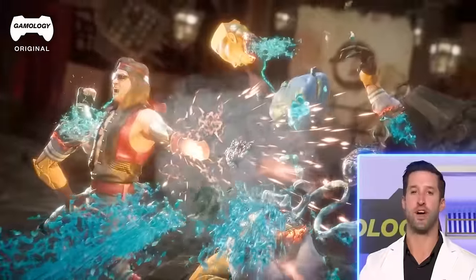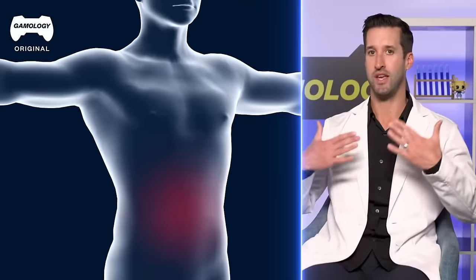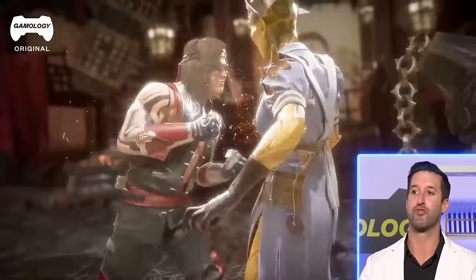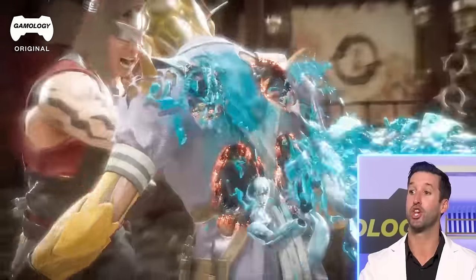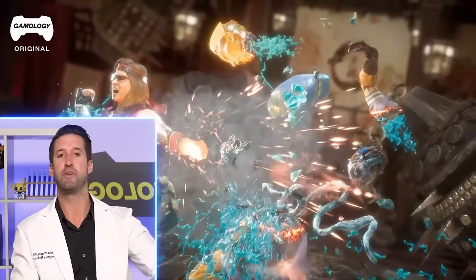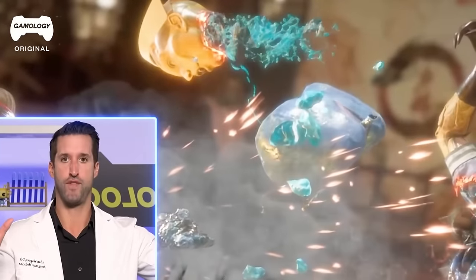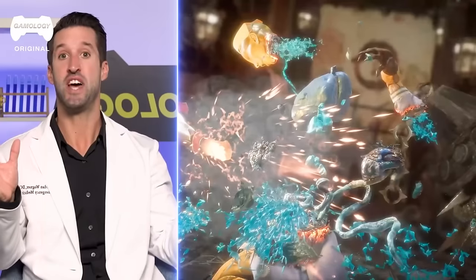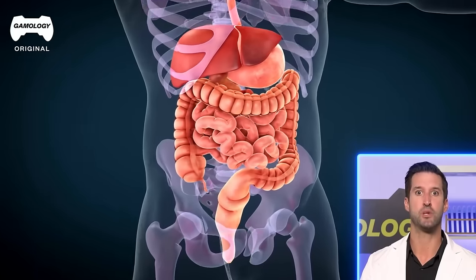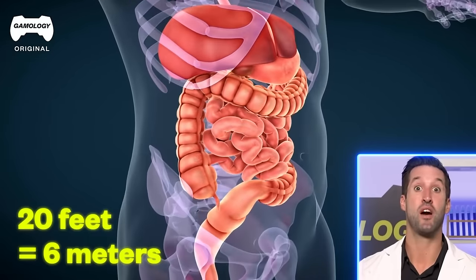That amount of blunt force trauma — you're going to get bruising to the anterior abdominal wall, multiple layers of abdominal muscles. But the amount of force that just destroyed this character — literally the organs are being shot out the back. It looks like I'm even seeing a pair of lungs just flying through the air, attached together with intestines underneath. We've got 20 feet of intestines, so there's a ton in there — and they smell horrible.